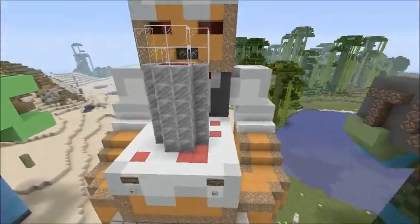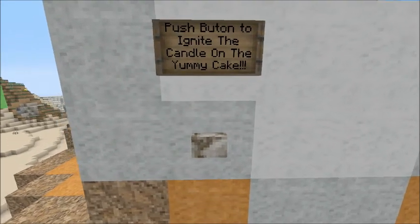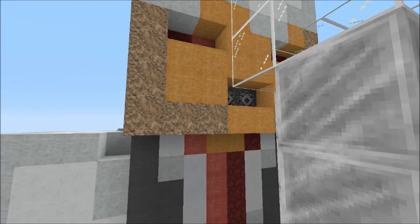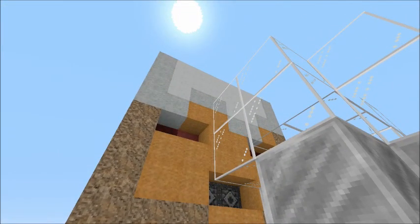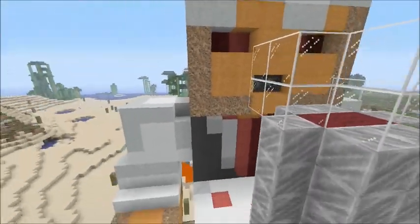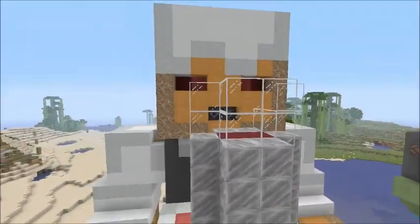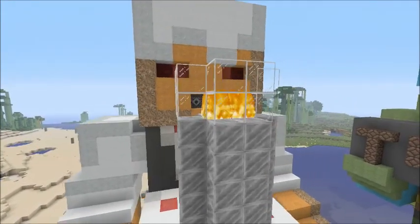The redstone feature is actually pretty cool. Look at this sign right here — it says 'push button to ignite the candle on the yummy cake.' The mouth has dispensers in it and it will dispense fire charges. The fire charge will hit the glass wall right here and catch that netherrack on fire, leaving a flame light to the candle. All you have to do is press the button right here, click it, and it'll shoot out fire and hit the candle. It's pretty cool looking.